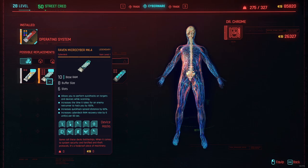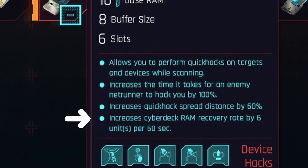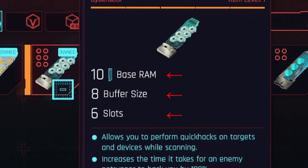It gives you more spread distance for quick hacks that spread like Contagion, which spreads poison on all the enemies. You also recover RAM faster, meaning you'll be able to use your quick hacks more often. It's also nice for defense against enemy netrunners, due to the fact that it delays the time they need for applying their quick hacks on you. Definitely pick this up as fast as possible because it really is the best option for early game.